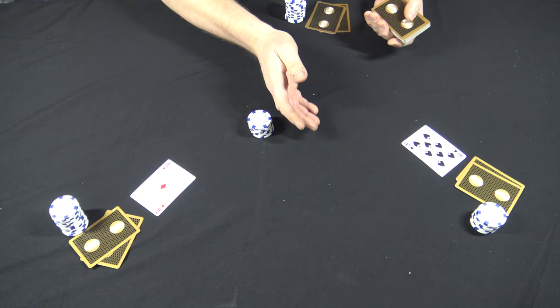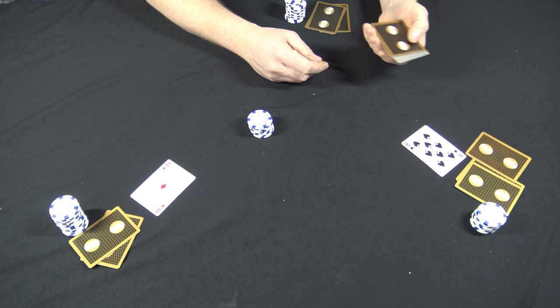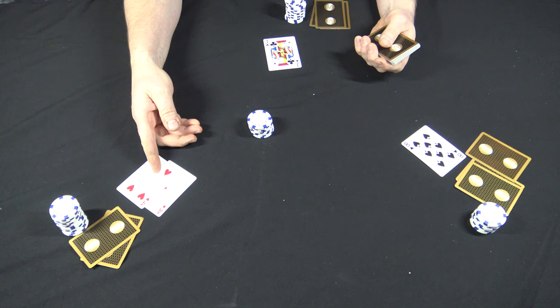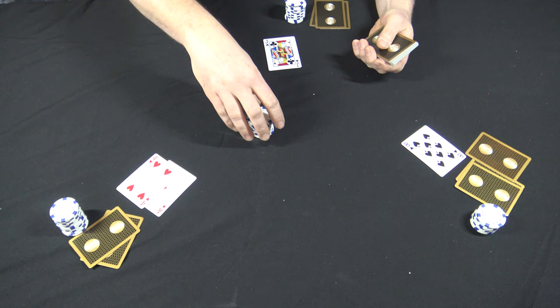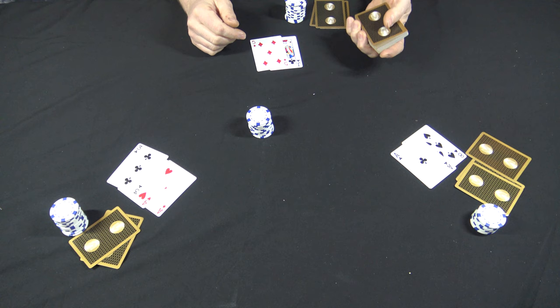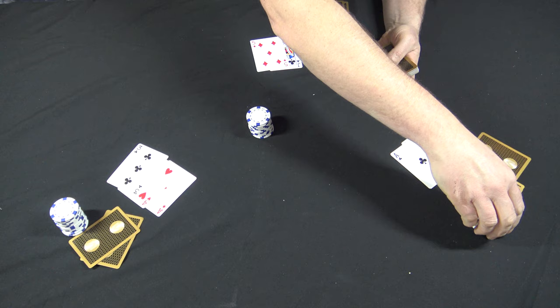Now you go around again and ask each player if they want an up or down card. This player is going to call down this time, this player wants an up card, and dealer's going to take an up card. The player still showing the ace bets a quarter and everybody calls. Next round: this player calls up, this player calls up, and dealer calls up. The player with ace-eight bets a quarter and everybody calls.